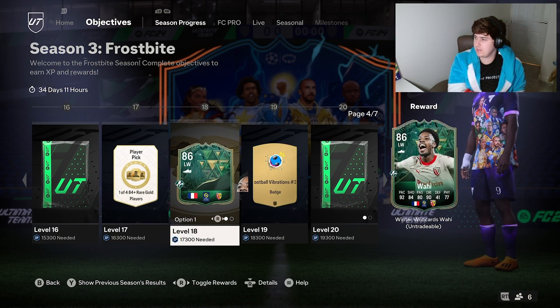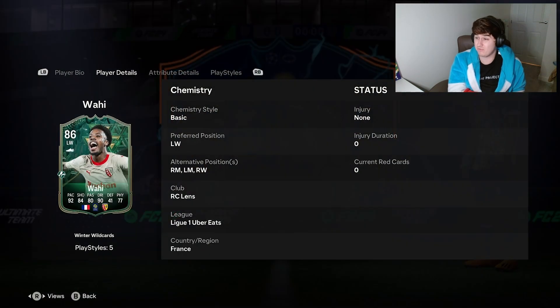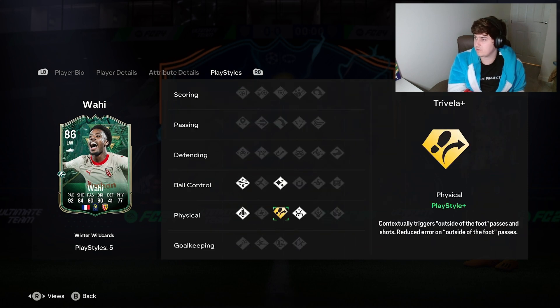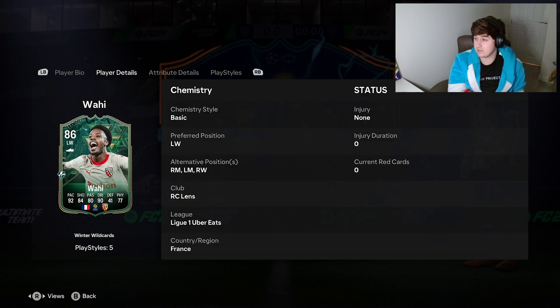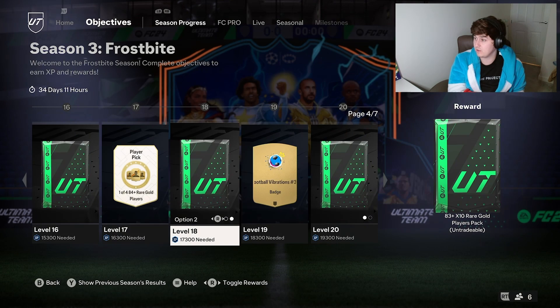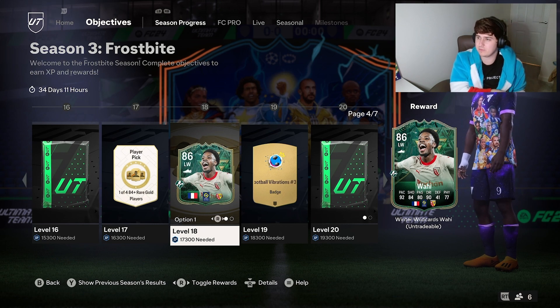I'm on a 84-plus pick. We've got Wahey — he can play left and right. Ligue 1 French is always good. Good shooting, good pace, decent dribbling. His play style plus is Trivela plus, which is good. He's 6 foot 4, 4-star 4-star. He looks quite good, or an 83 times 10 — that's a tough choice. I don't think he gets in my team, but he's got good links, so I'll decide that one when I get there.